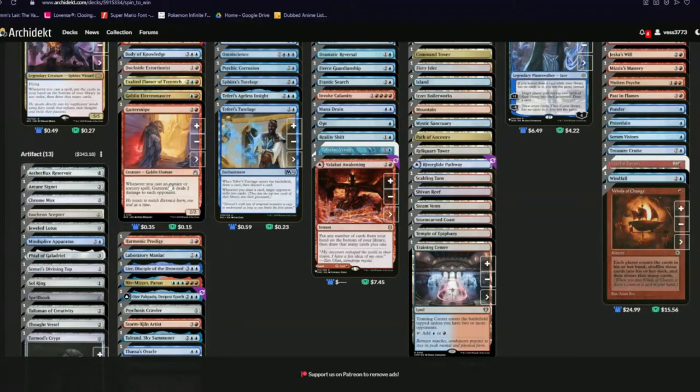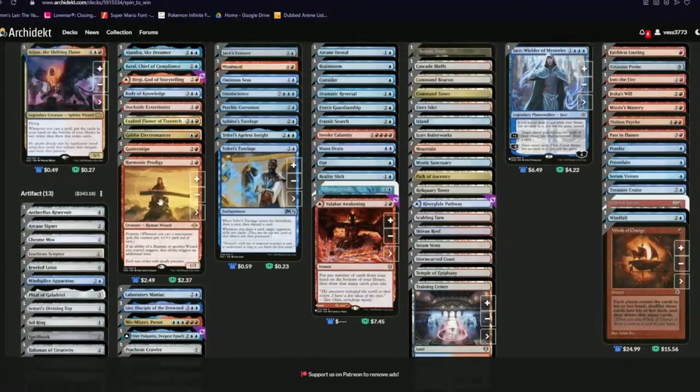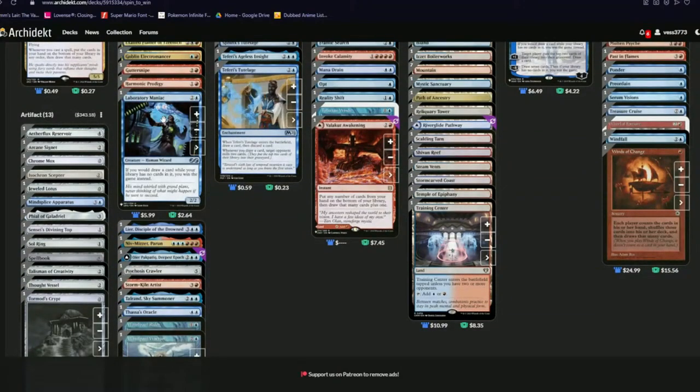Goblin Electromancer — obviously mana cheating because mana cheating is good. Guttersnipe — instant/sorcery steal damage, heck yeah. Harmonic Prodigy also doubles the triggers of a lot of your dealers — for things like Guttersnipe, but also it doubles Arjun's ability. If you think about it, you get the Arjun trigger and then you stack another one on top of it, and you get two triggers for the price of two mana.